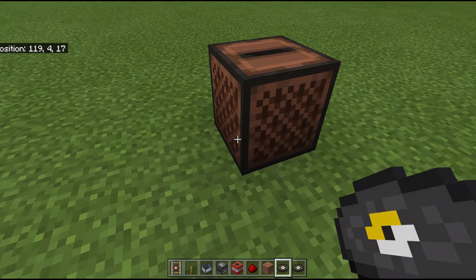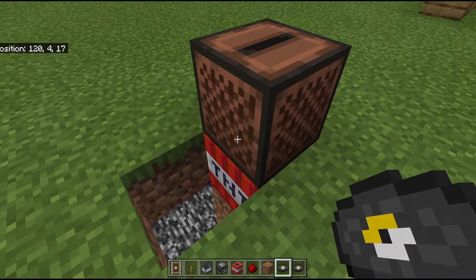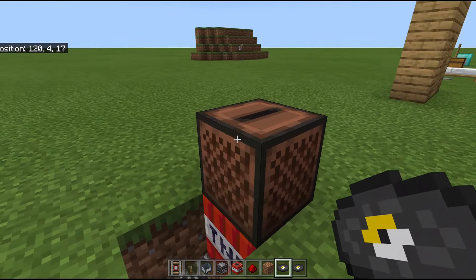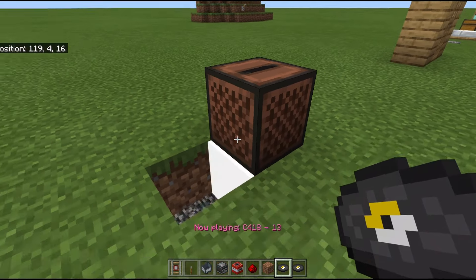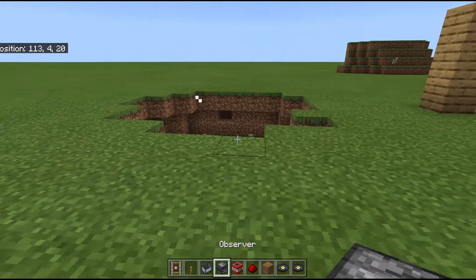First up, we have the jukebox. We don't actually need a detector for the jukebox, because if you place a music disc in the jukebox, it will actually send a redstone signal itself, so you don't actually need an observer.